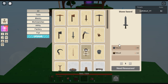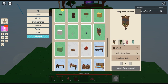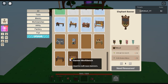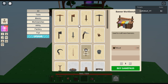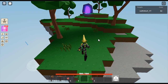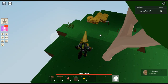One stone sword - that is a lot of stone! There's a banner workbench and some green items, but that's all game pass stuff. We don't have anything for the factory either. So yeah, this will be episode zero - it's just getting things started.